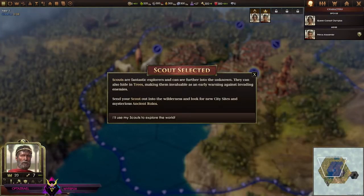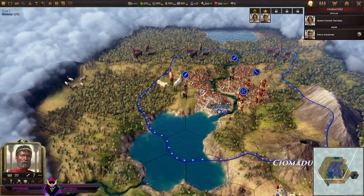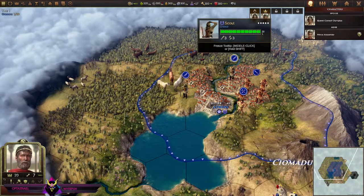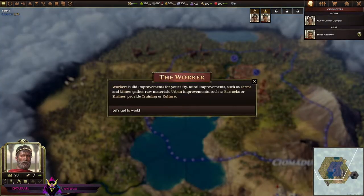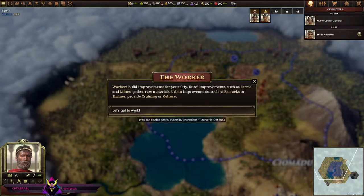Scouts are fantastic — explorers can see further into the unknown; they can also hide in trees. You just go out into the wilderness and look for new city sites, mysterious ancient ruins. Workers build improvements to your city — rural improvements to farm and mines, gather raw materials, and ruin improvements to barracks or shrines.